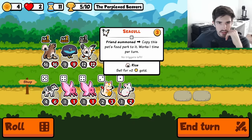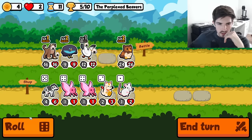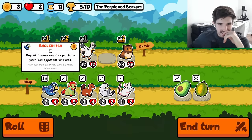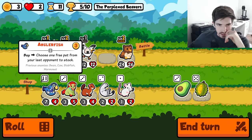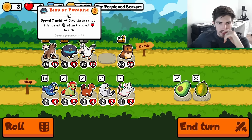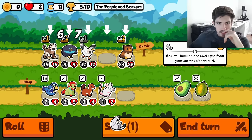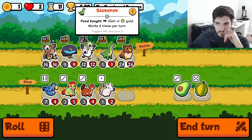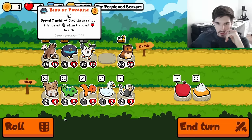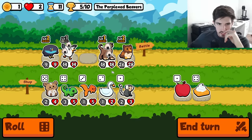We go here. I guess behemoth has rice now. What do we have? Swan, cow, blob, fish, marmoset — I don't think we really care about that. We do care about this though. And we roll — everybody gets buffed. Love it.